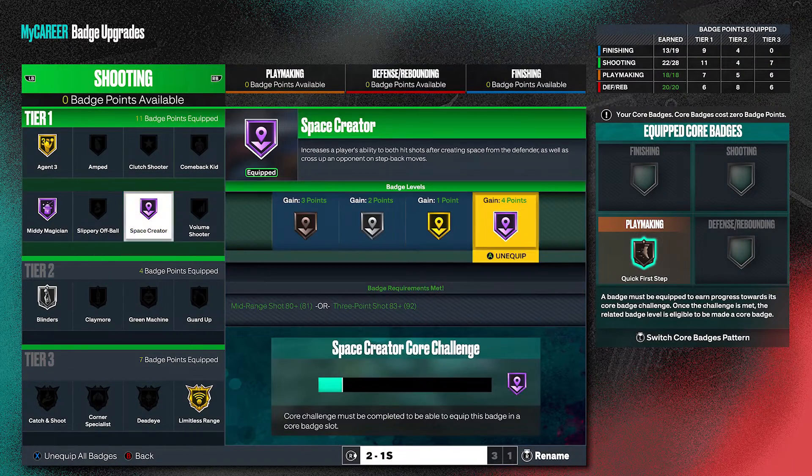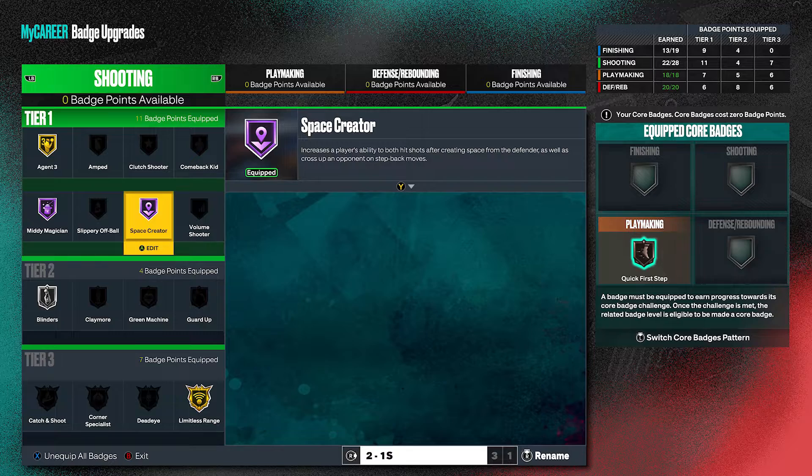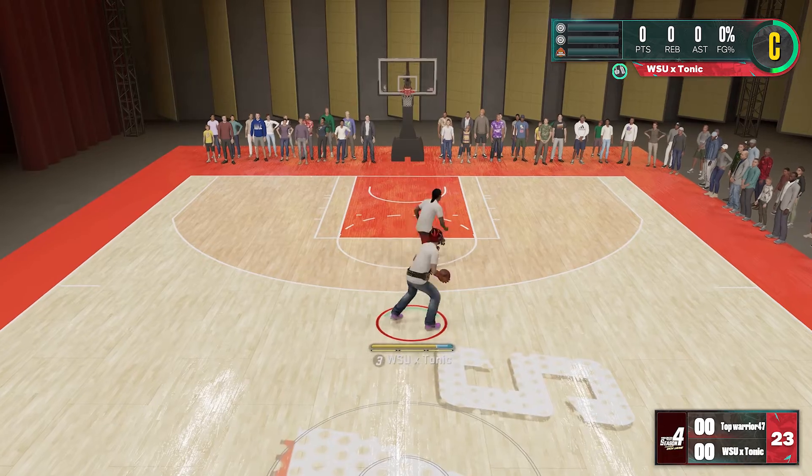Like the Kevin Durant animation tends to do, if you put Space Creator as high as you can get it on Hall of Fame with an 80 mid-range, that would be absolutely perfect. But you can still make it work with gold, with a 70s mid-range as well.